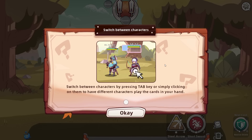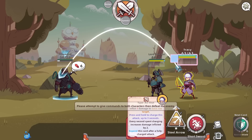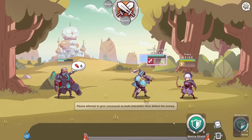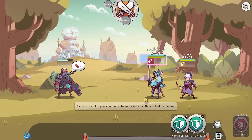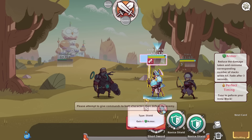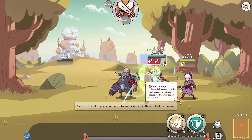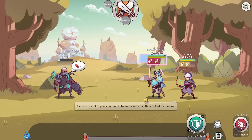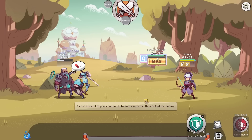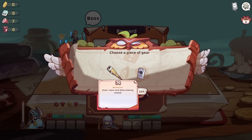Switch between characters by pressing tab or simply clicking them to have different characters play the cards in your hand. Oh my word. So can you - well, I want them to do it like this. And then I'm assuming you're going to come up to attack my front line. We wait for him to glow red. Interesting. Very, very interesting. We swap up here, we even have our max. Attempt to give commands to both characters. This is spicy. This could get gnarly.